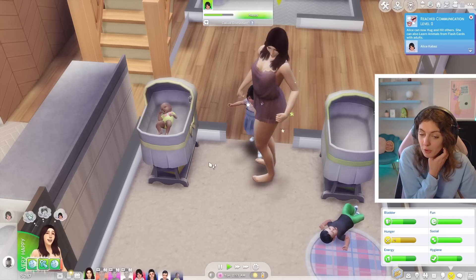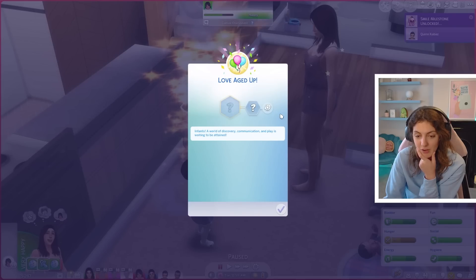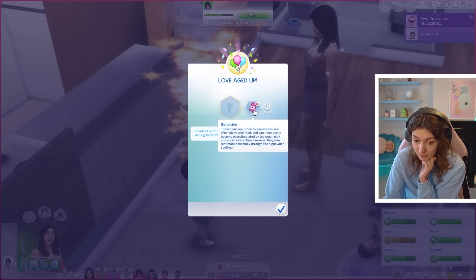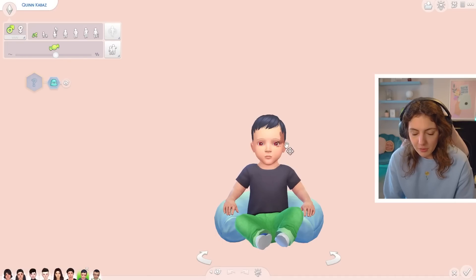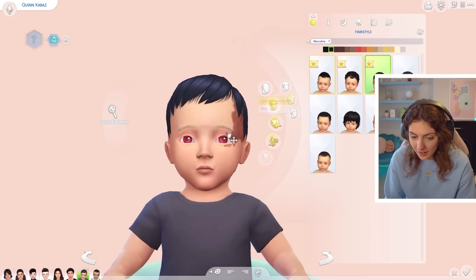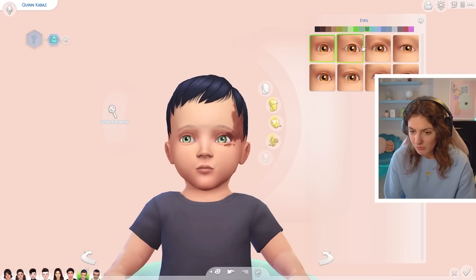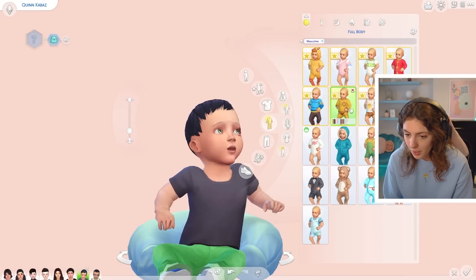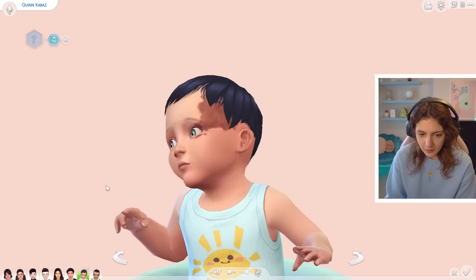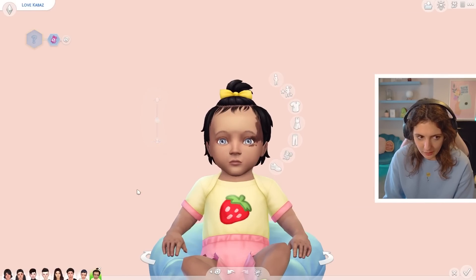Let's age up Love, who has not woken up in the last 24 hours. Quinn is still crying — let's just ignore it for two seconds. Happy birthday, Love! And Love has the sensitive trait — probably sensitive from all the screaming her little ears have heard. Let's have a look at them in CAS. I don't have any infant CAS CC, so we'll just go with it. This child has got red eyes, probably due to default eyes messing up — I'll give them random green eyes and put a cute outfit on. That is little Quinn Kabaz and his sister Love. Little Quinn and Love Kabaz.